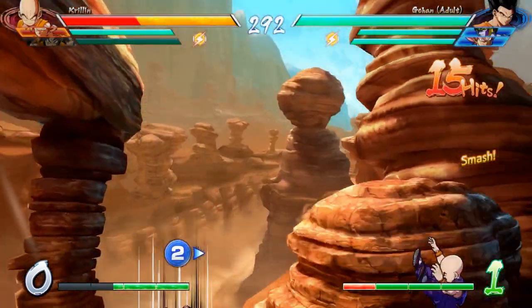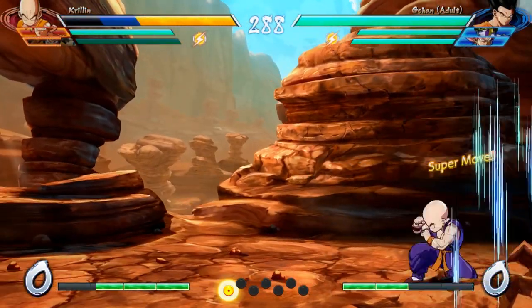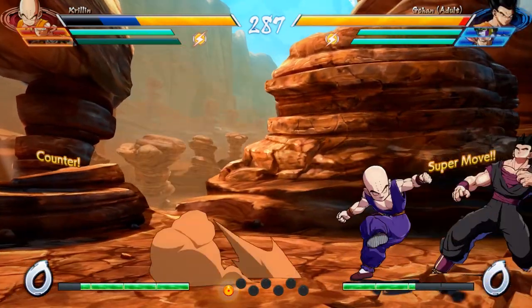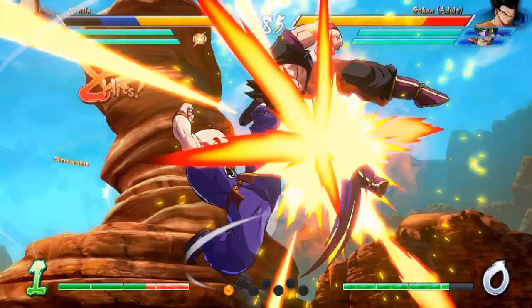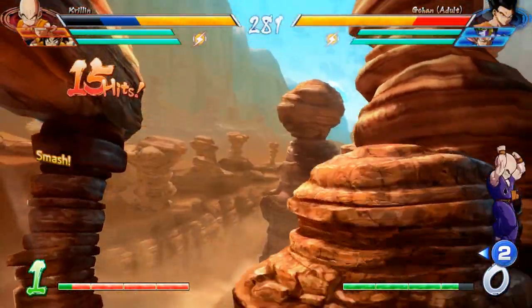You can see at the start of our match I do a great job of getting hit and putting myself right in the corner, which is just where you want to be — joking of course, that's an awful start for me. Luckily though, when he vanishes, I hit buttons even though it's unsafe, and he tries to do something unsafe and gets punished for it, and I get to put him right in the corner.